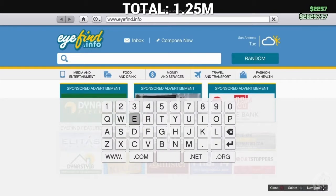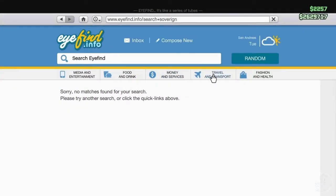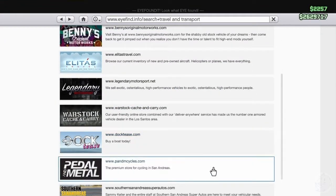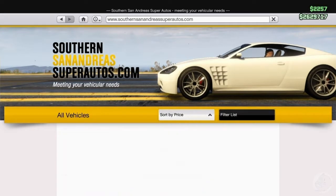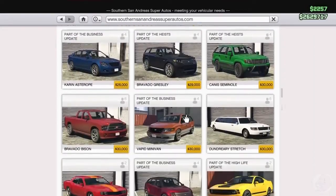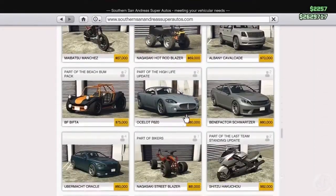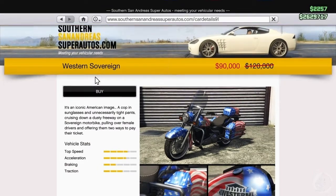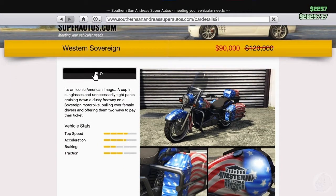I don't know, maybe I'll find it will actually be useful. I know the bike is called the Sovereign — I never bought it. We're going to have to go in and just search it manually. I think it was like 300,000 or something, I honestly don't even know. Ascending price — I should find it. There it is. 120,000? That was the original price? Whoa. Buy it.